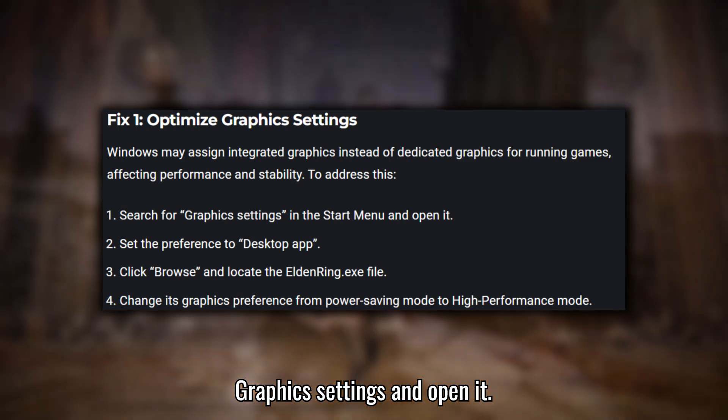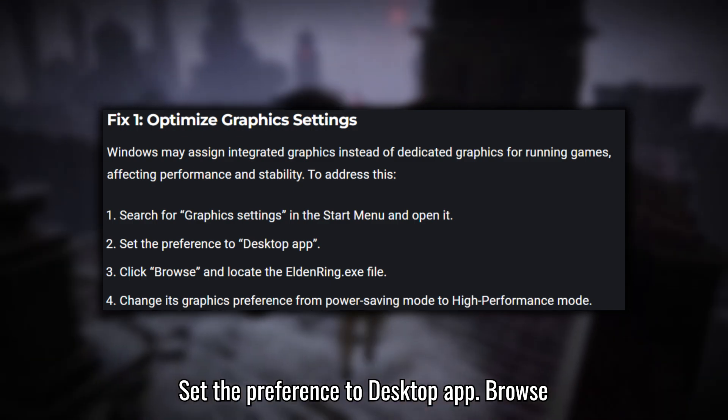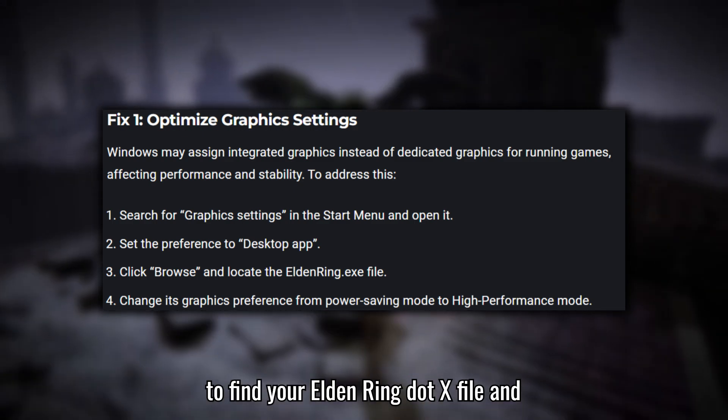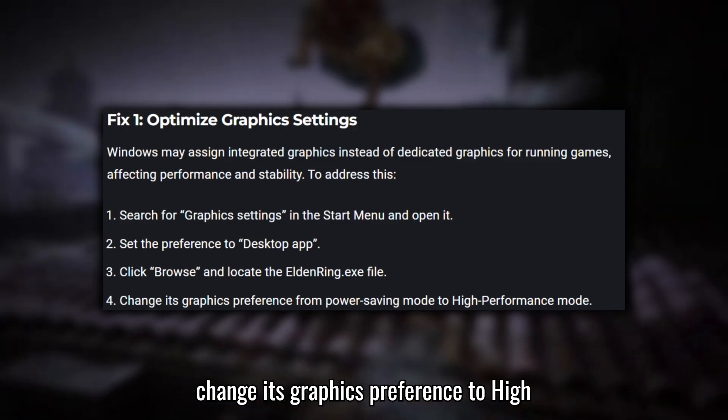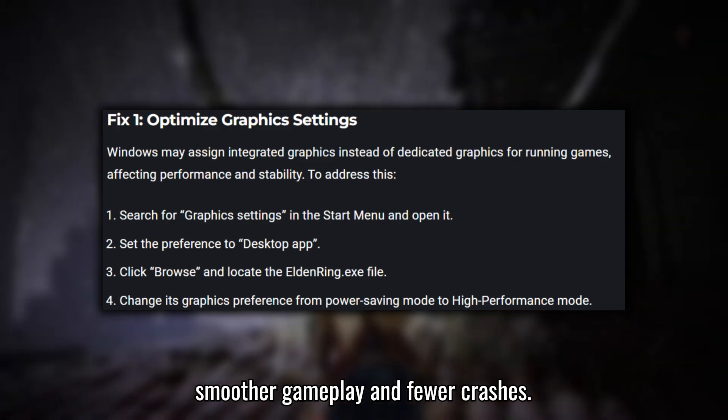go to your Start Menu, search for Graphics Settings, and open it. Set the preference to Desktop App, browse to find your Elden Ring .exe file, and change its graphics preference to High Performance Mode. This should give you smoother gameplay and fewer crashes.